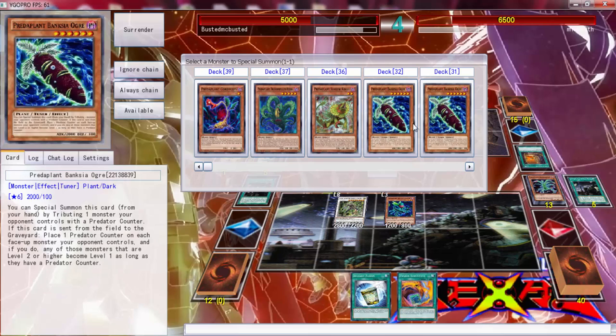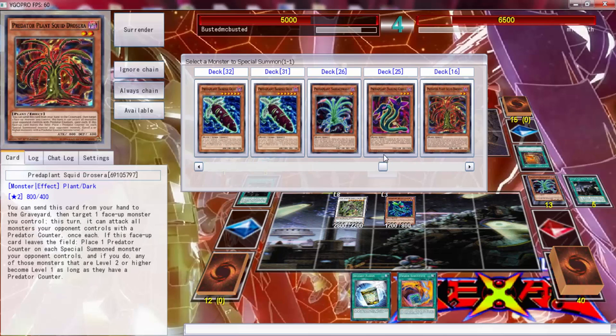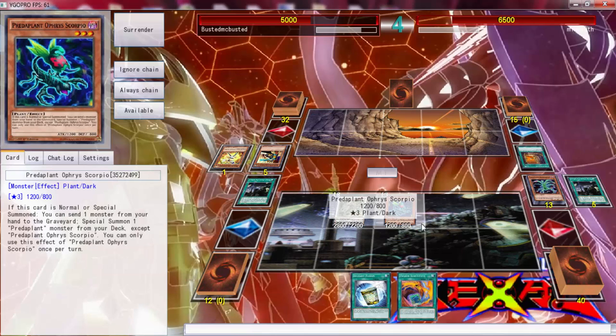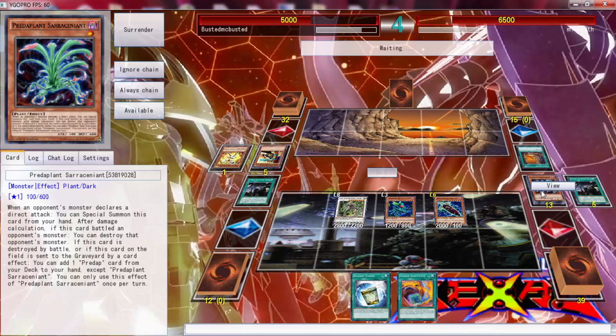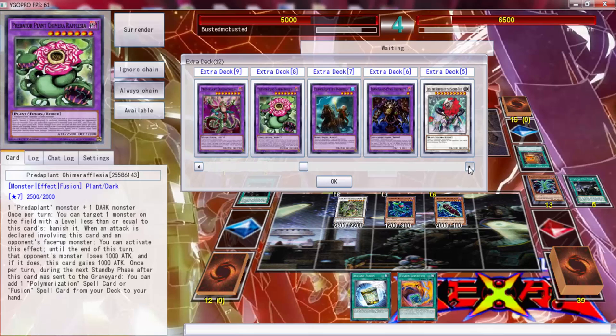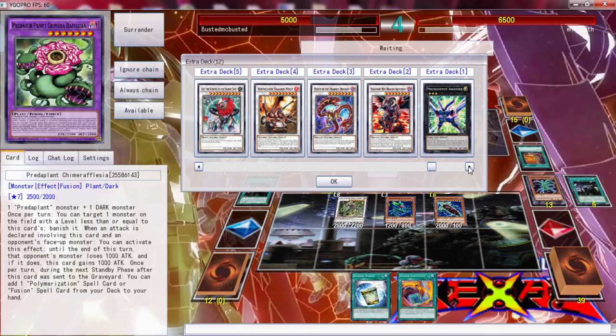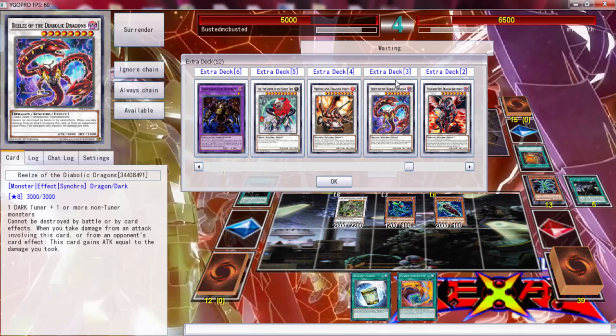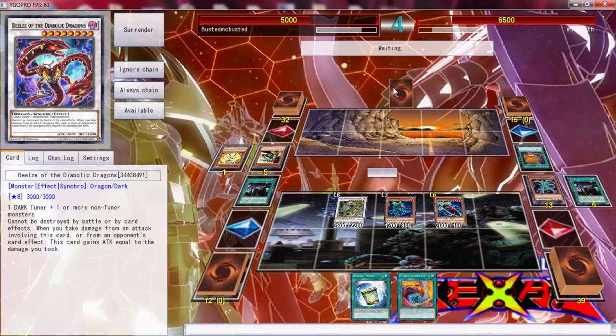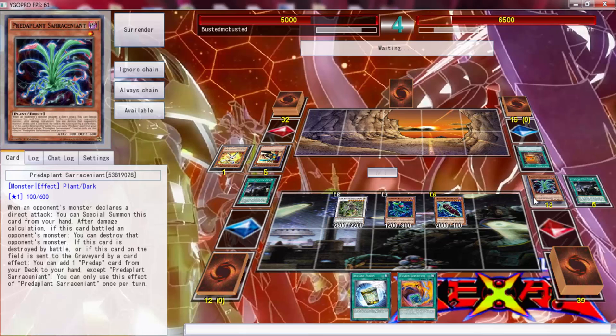What is the highest attack we have? 2000 correct. Yeah 2000 is the highest. Don't tell me he has to come out in defense mode — nope. So that's 3200 plus — yeah that's how much, Edge Imp Sabers at 1200 — yeah that's game! That is game folks. We don't play any — yeah we've got to take Bills out, probably put in another Omega or something that's a level eight.